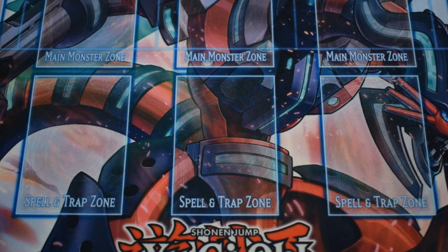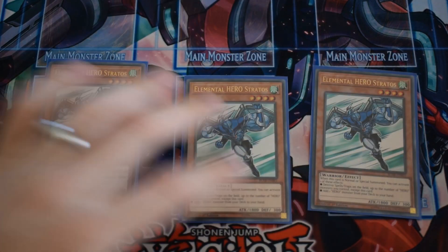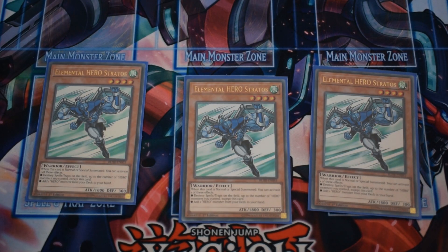Starting off we have 3 Elemental Hero Stratos — best card in the deck hands down. He is a combo starter, searches your entire deck, and is also good against back row with his second effect. Some people play 2 but I think you have to take advantage of it being unlimited.